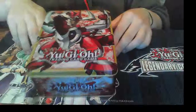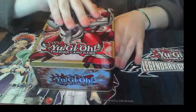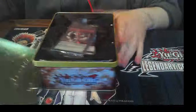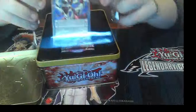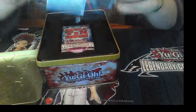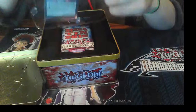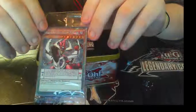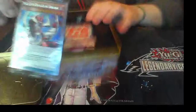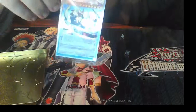Here's the Odd Eyes Mega Tin. It's very shiny, very nice. It comes with a few promo cards and a lot of cards from old packs. On top we have our promo cards. It comes with the Odd Eyes Pendulum Dragon in a Platinum Secret Rare format, and two Super Rare cards underneath it.